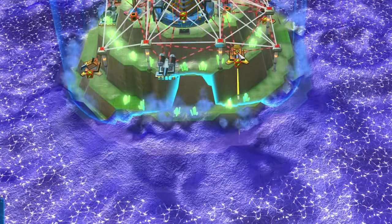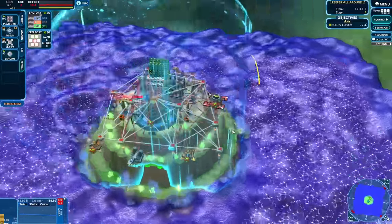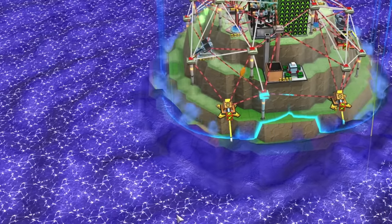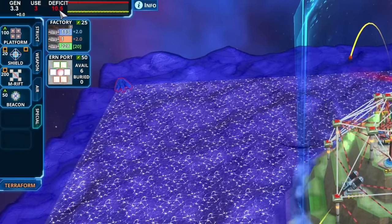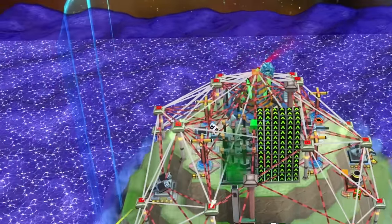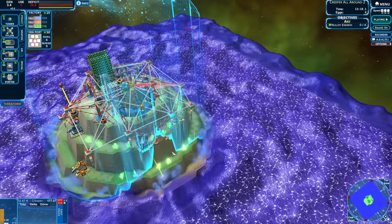We're starting to expand outside of the shield now. I should get a mortar going over here — this is a much better area for it. There are just two more levels before we're at the bottom of the ocean where all the breeder tiles are. We're just dealing with the deficit the entire time. I can get a lot of energy tiles here as long as that tower survives. It's still in the shield so hopefully it does. It's built — that's a good sign.